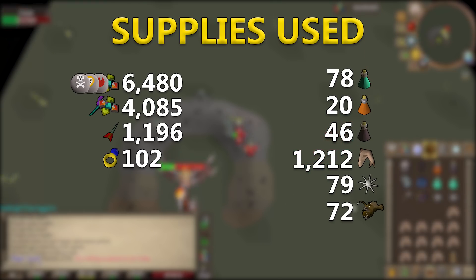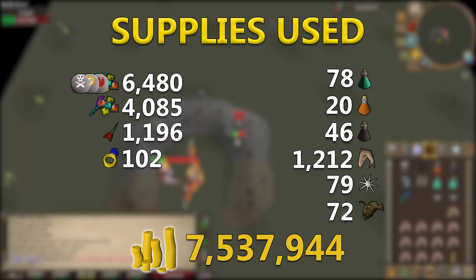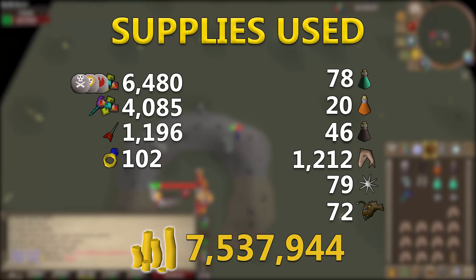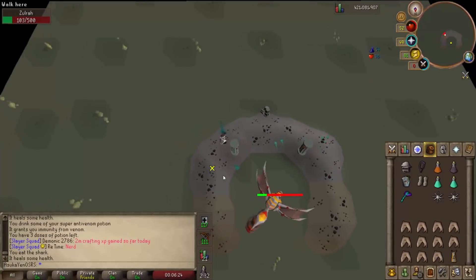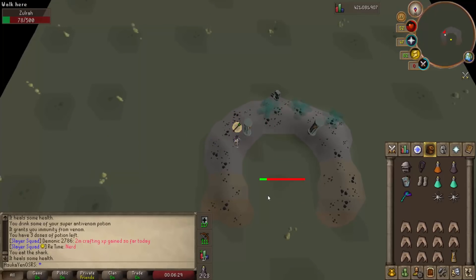All those supplies combined cost a grand total of 7,537,944 gp. In total, the supply cost ended up being about 1.1 million GP cheaper using void rather than arums and blessed d'hide.